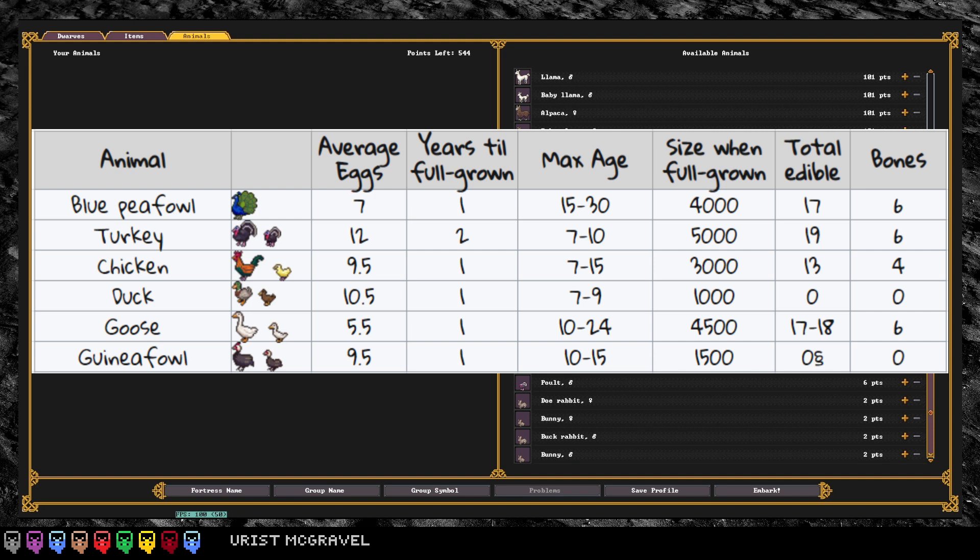The next bird most people go to is the turkey, partially because they lay the most eggs hands down — you'll get 12 eggs from every turkey, so you can feed a large fortress with just half a dozen turkeys constantly pushing out eggs and making lavish meals. They get really big, giving you plenty of meat, bones, and a hide. However, they do take two years to get full grown. If you're running predominantly egg production but want to slaughter older birds for extra hides and bones, turkey is an excellent option.